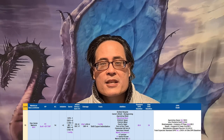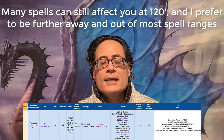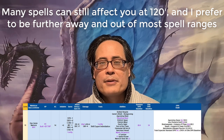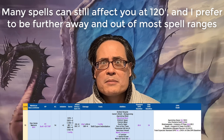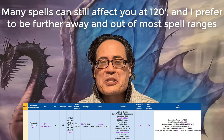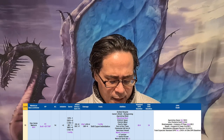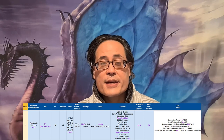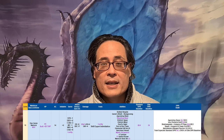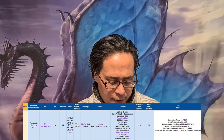Eldritch Spear is awesome — having that 300-foot range really matters. It's a big difference from 120 feet, especially if you play the keep-away strategy that I do. Sometimes I'm at extreme range and don't want to get closer, so not having to worry about being out of range with Eldritch Blast is very helpful. Eldritch Mind is amazing for concentration saves, especially at next level when I'll be at plus 8 on my concentration save. And of course Agonizing Blast is a no-brainer.